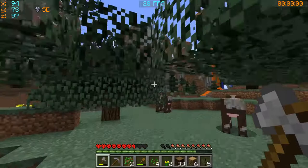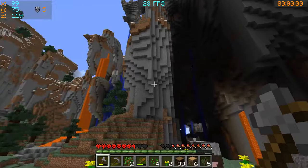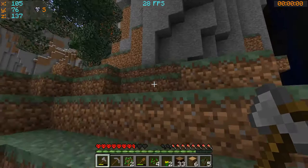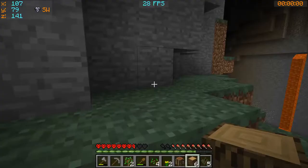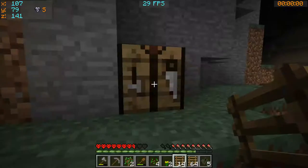I think I want to go up this one over here, but this looks taller up here so maybe this is it. I'm thinking right here is going to be my entrance. I think ladders are going to be primarily my way up — get a bunch of ladders going. That'll get us started.